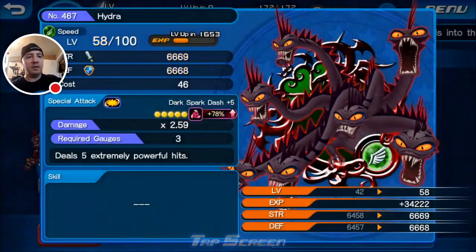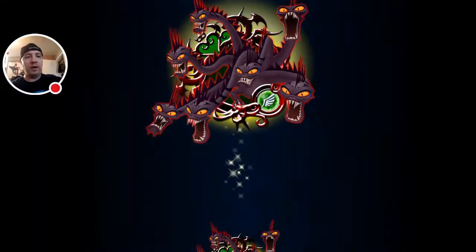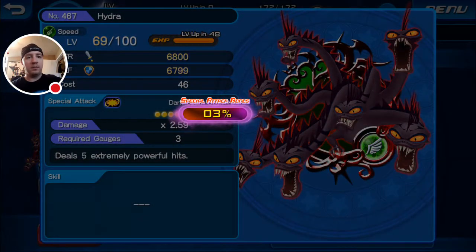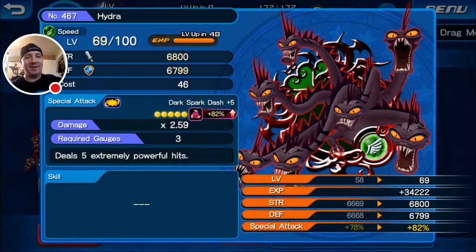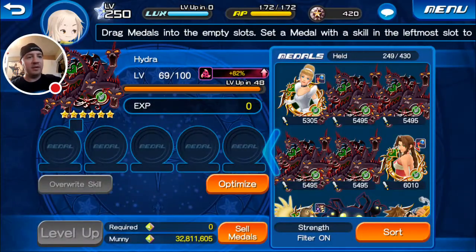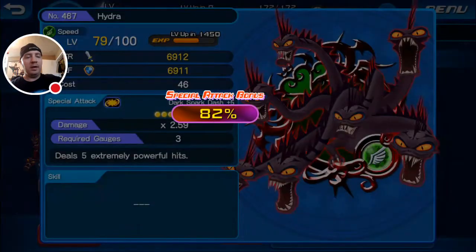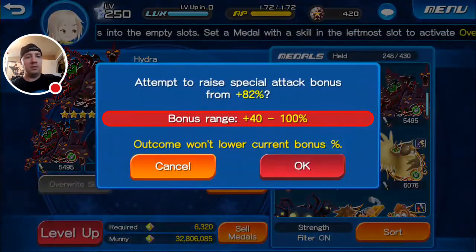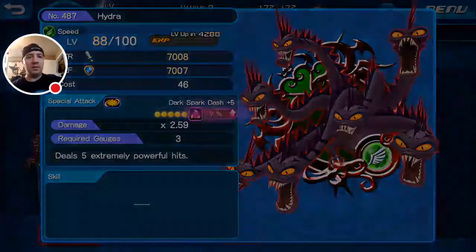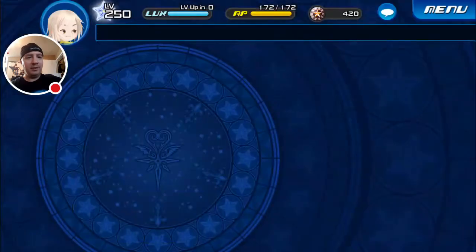Not too surprising — some of these Epic Medals are extremely stubborn about rolling higher guilt. 82 — not a bad increase, 4%, but an increase. We've still got four more tries. Still 82. All right. Come on, Hydra, don't leave me hanging at 82.